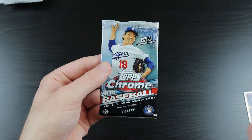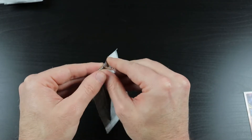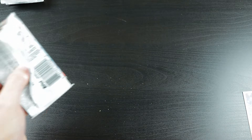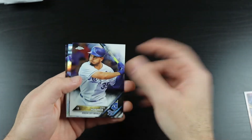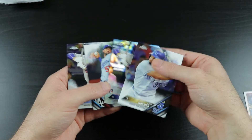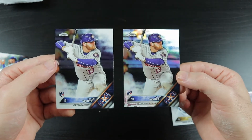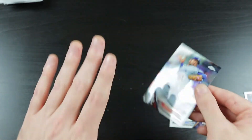We have 2016 Topps Chrome — Corey Seager, Trevor Story, Trea Turner, Adalberto Mondesi, Starling Marte, Gary Sanchez, Blake Snell, Aaron Nola, Jose Berrios. We're specifically looking for an auto of those guys. Tyler White rookie card, Zach Lee. Got two Tyler White cards — one refractor, one not refractor. That's not good. I have to chalk up the 2016 Topps Chrome as an epic fail.